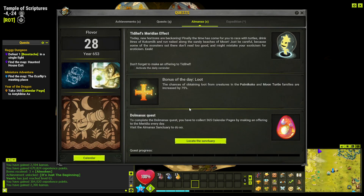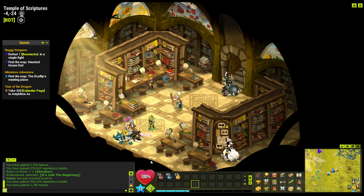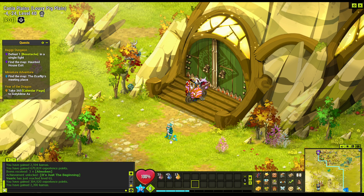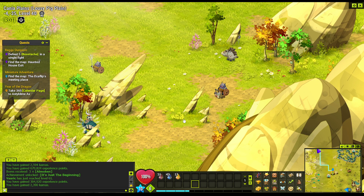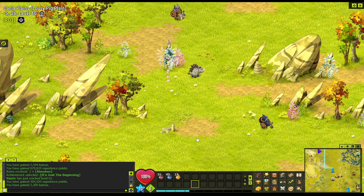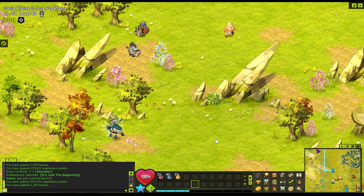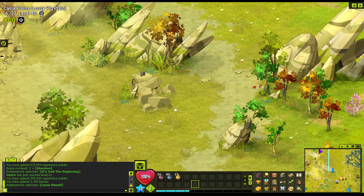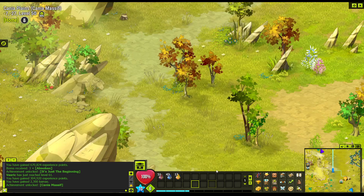If you press X on your keyboard it will show you the bonus of the day. For instance, today's bonus is the chance of obtaining loot from creatures in the Palmy Coco and Moon Turtle families are increased by 75%. The item we provided was designated to those mobs, so if you wanted to go full hardcore mode you could go farm the mobs, get the loot, come back, etc. It's a really nice and useful mechanic they added a few years ago — it's a nice way to make sure you get logged in every single day. Even if you're not playing for hours, just spending less than five minutes to get that quest done is definitely worth it.